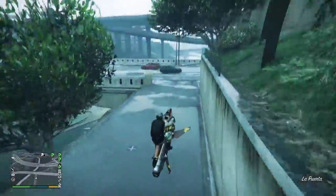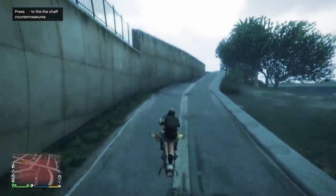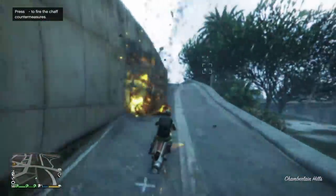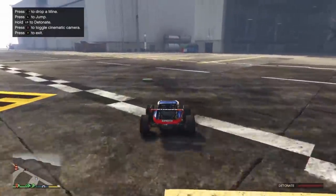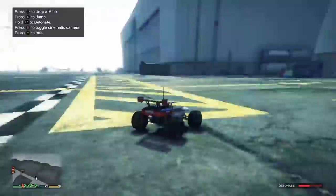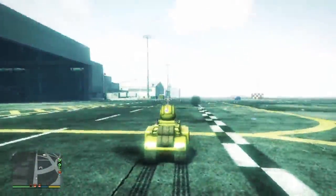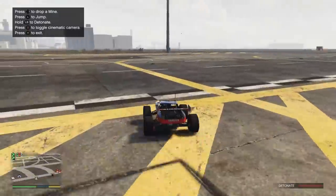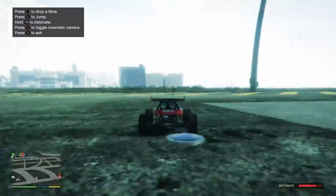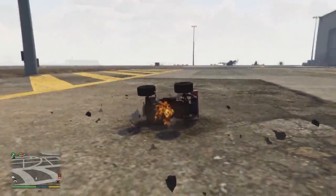I unfortunately can't test what happens if the Mark II is hit in the air since these are landmines, but I would imagine it starts to slowly fall out of the sky as well. If you hit the RC vehicles with an EMP mine, both the Bandito and the RC tank will be disabled for a few seconds, which could prove as a good counter to RC vehicles if the launcher works this way. But the weapons of the RC tank still remain usable, and you can still detonate the Bandito while it's EMP'd, which is less than ideal.